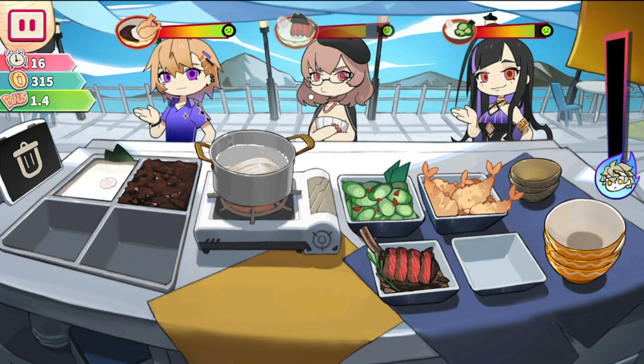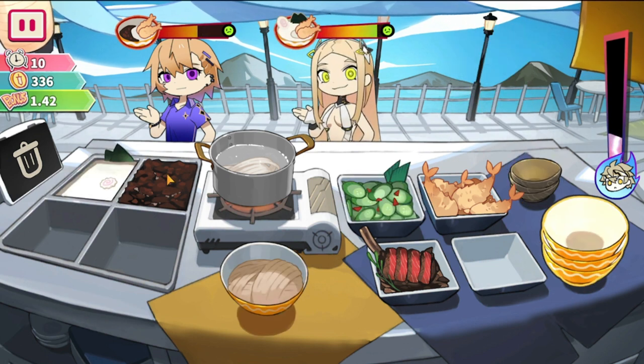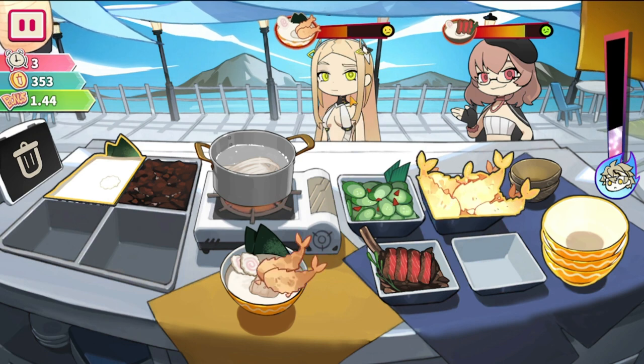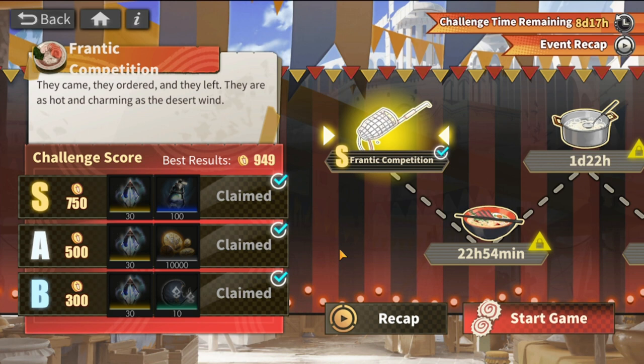Without the combo you cannot really get the high scores, so take note of that. The objective is to do a lot of combos as frequently as possible. I'm only at 370 because it's really hard to do this in an emulator — it's best that you do this on your phone. You have to be precise enough to select the bowl, select the toppings, and give it to the appropriate customer.